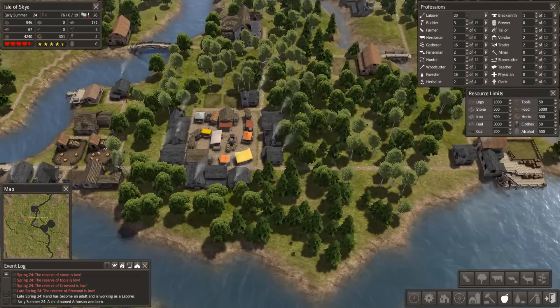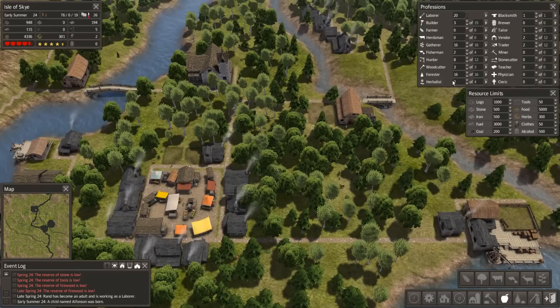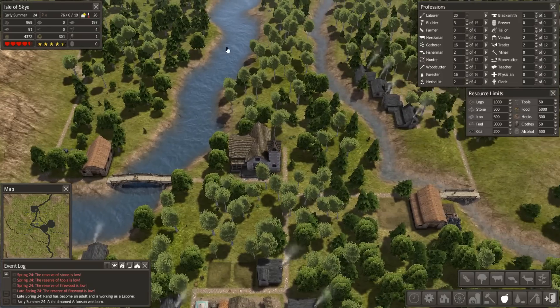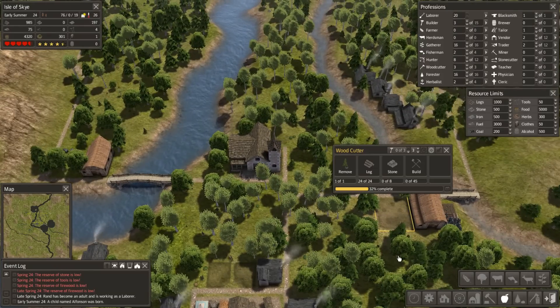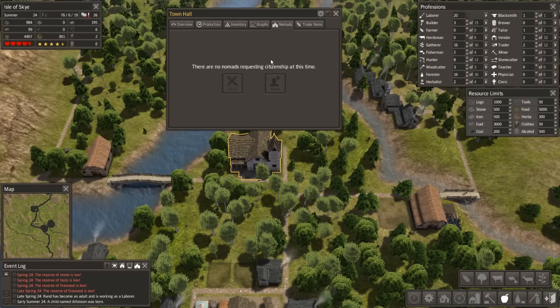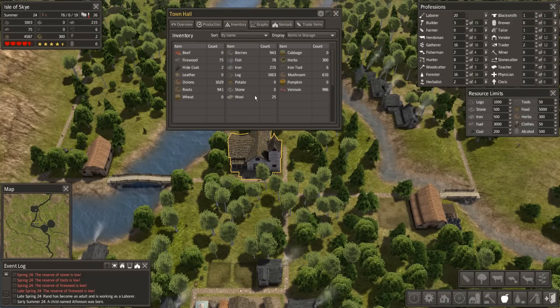How many woodcutters have we got? We've got three. We've used up all of our stone, but we've got the town hall now. There are no nomads requesting citizenship yet - when we start getting nomads that's really going to boost things along. Here's our inventory of everything we've got.